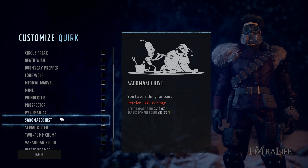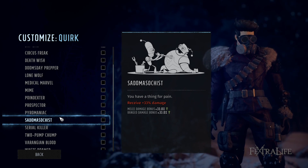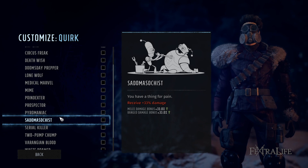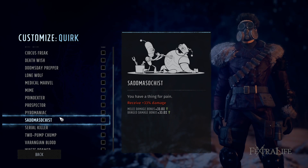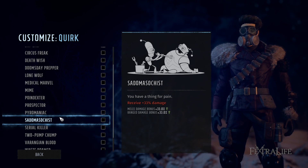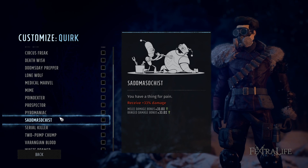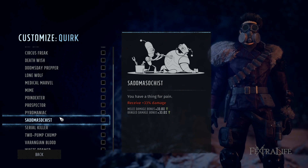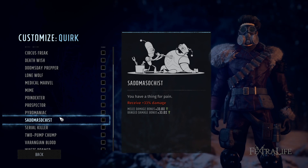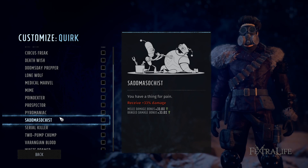Sadomasochist is an interesting quirk that I've been using on my main character. You take 33% more damage but deal more melee and ranged damage. My main character with this has died the most out of anyone in my group — he ended up being a shotgun character who runs up and shoots people in the face, so he gets shot all the time. I don't recommend this for a point-blank or close-range character. If you're going to play a sniper, consider it, but don't take it on a frontline character.